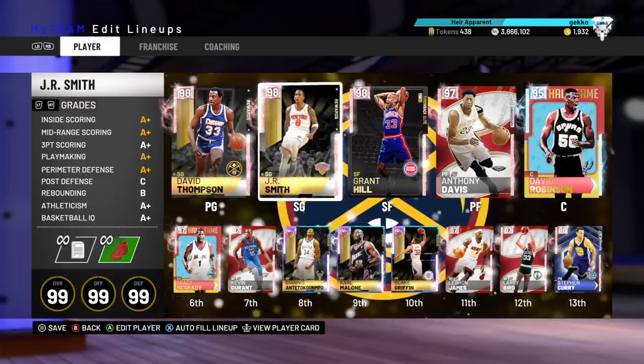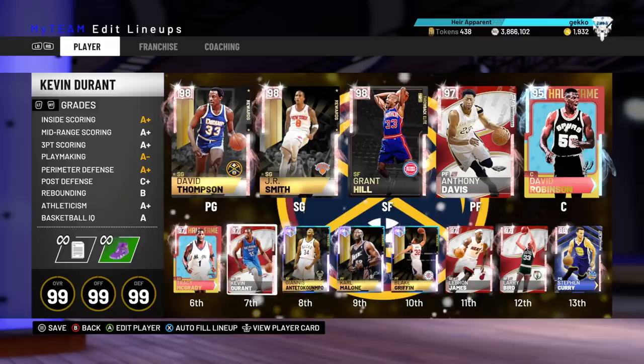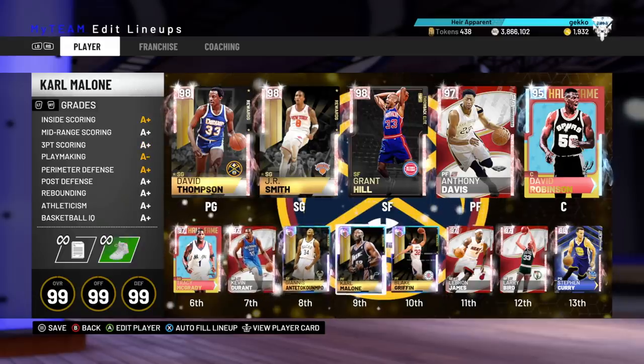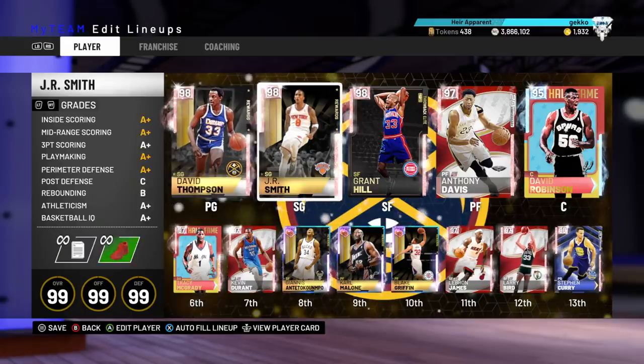We have got David Thompson at the 1, JR at the 2, Grant Hill at the 3, Davis at the 4, and Robinson at the 5. Off the bench we've got Tracy McGrady, Kevin Durant, Giannis, Carmelo, Blake Griffin, LeBron James, Larry Bird, and Steph Curry.